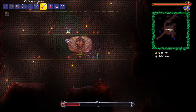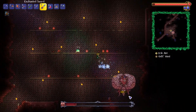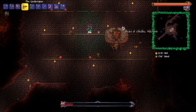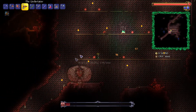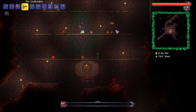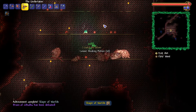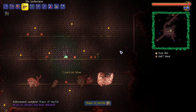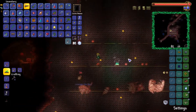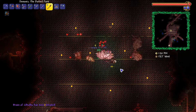Maybe I'll use the sword. Boom. Slayer of Worlds? What? But there's new bosses — I didn't... You know what, I'm just going to ignore that. Clearly the achievements are screwed up right now. And Brain of Cthulhu is down.